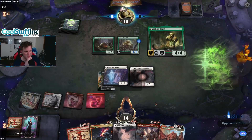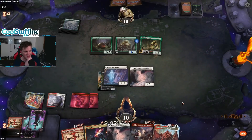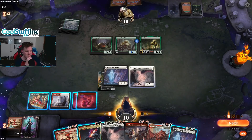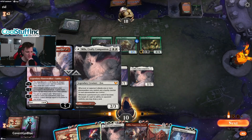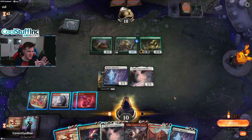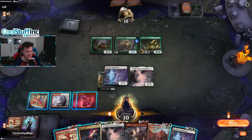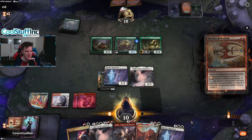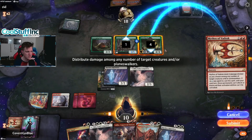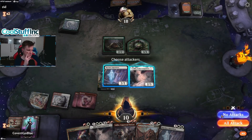Luka — not so much pretty, although maybe some ladies would find him hunky. Whenever a permanent you control becomes the target of a spell or ability an opponent controls... I do want to kill this Questing Beast. I could exile it with the Skyclave, but I think this is the play.